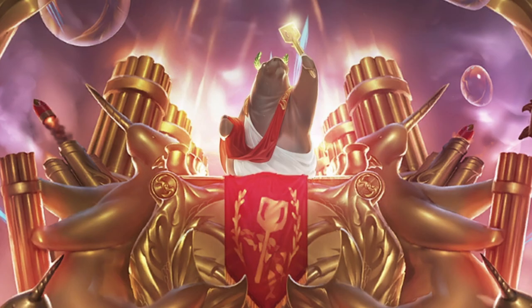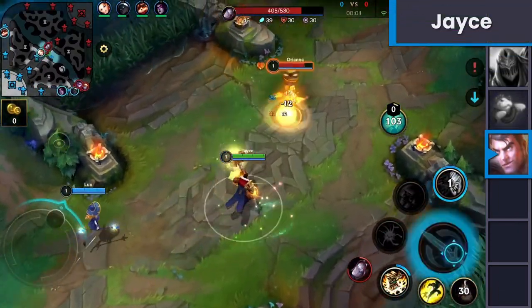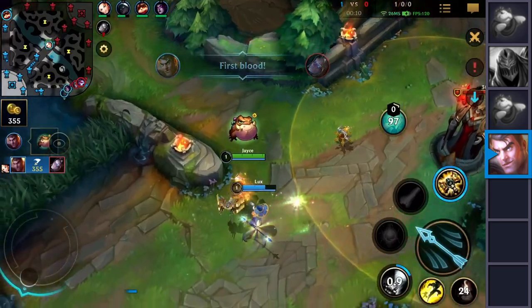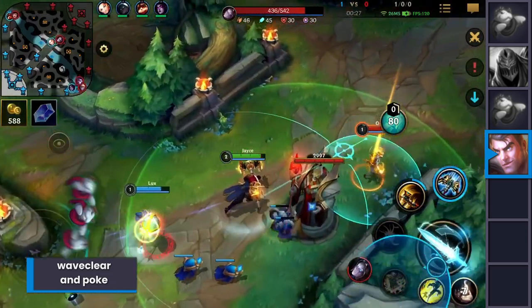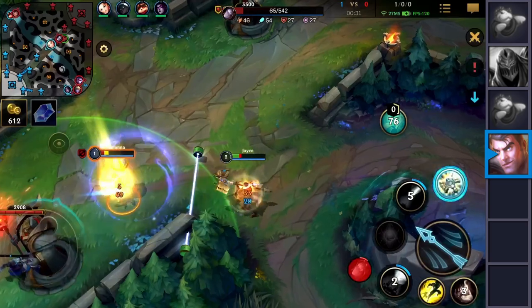Our first featured champion is Jayce. This man wasn't only annoying in a lane — he is also quite the nuisance in URF. His laning phase is disgustingly broken as he is able to permanently shove the wave with ease. If you add the fact that he has a melee and ranged form on level 1, he is able to stack Conqueror insanely fast.